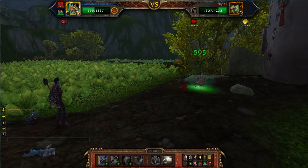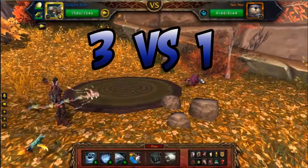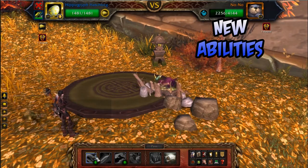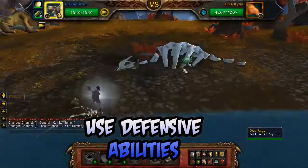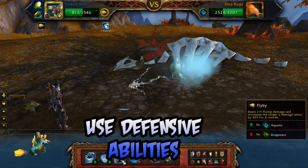Notice that Elite Battle Pets fight solo against the three pet team of your choice. Elite Battle Pets all have different abilities and cute gimmicks, but none are terribly new. I must warn you that they do hit hard. If your pet has a defensive ability, use it on every available turn, unless you anticipate your pet will faint on the next turn.